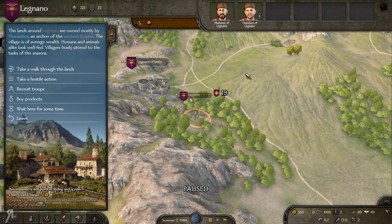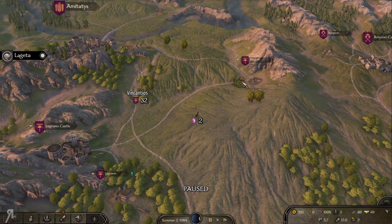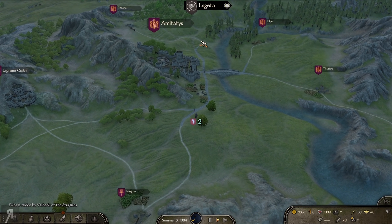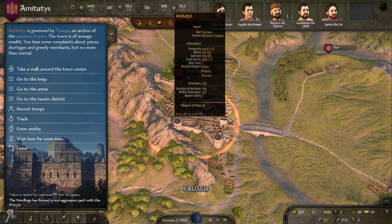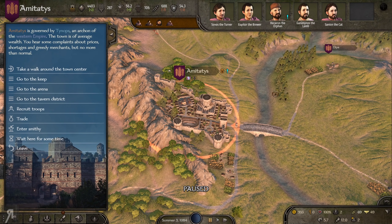NPCs now have the ability to surrender to me, but they can also surrender to other NPCs they're fighting. Other NPCs can surrender to each other as well, and they can also be killed in action. If they're fighting on the world map, there is a percentage chance for them to be killed in battle — that's the main thing this particular mod fixes, which I think is pretty cool.